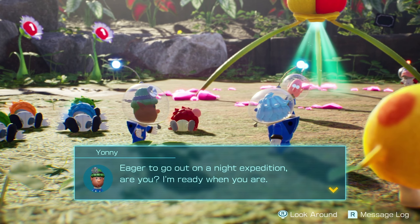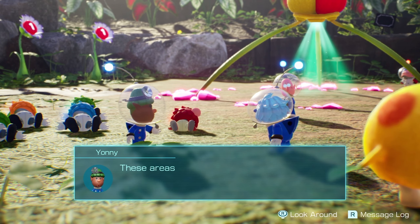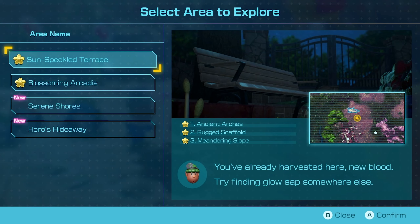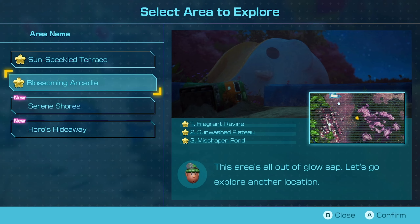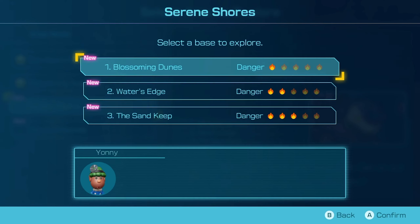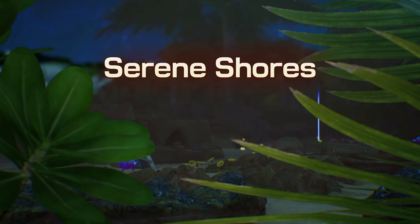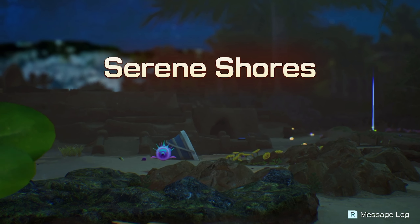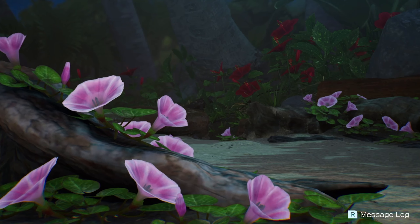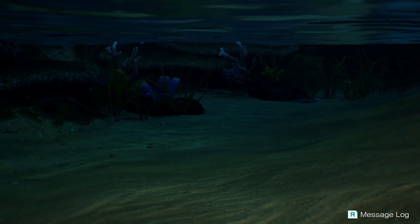Yanni says eager to go out on a night expedition, are you? I'm ready when you are. These areas have been approved for night expeditions. Sun Speckled Terrace and Blossoming Arcadia are complete, and we've got to do all of these to save all the leaflings we currently have. Blossoming Dunes has a low danger level, so we'll start off with that one. Lot of bad guys out there.